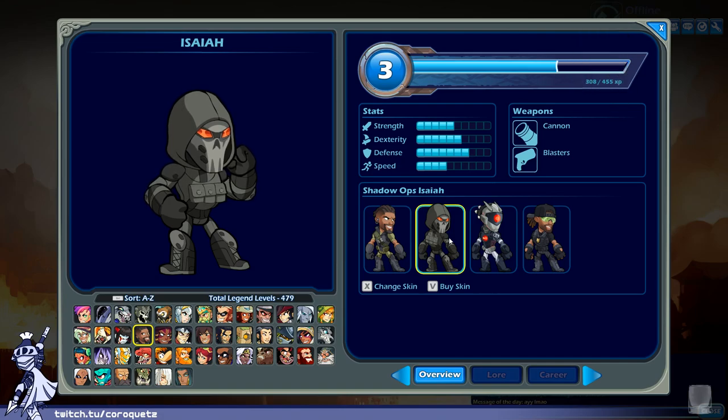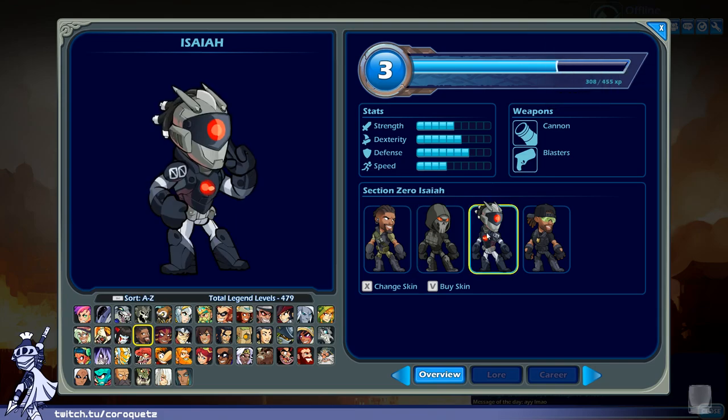Shadow Ops Isaiah — now he looks like an Apex Legends guy or almost like an Overwatch guy. Very tactical, very camo-heavy. Also kind of very generic and a little boring in the color scheme. B minus. Section Zero Isaiah — some red to offset the rest of the tactical gear colors, and the dreadlocks with wires are pretty cool. Might be a robot. As robots go, not too bad but still a little bit generic. B.